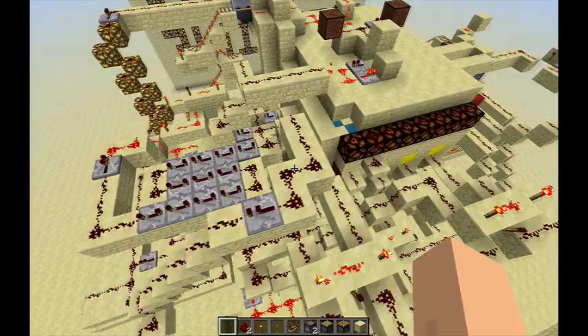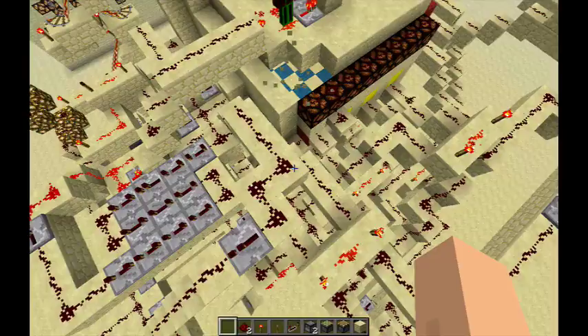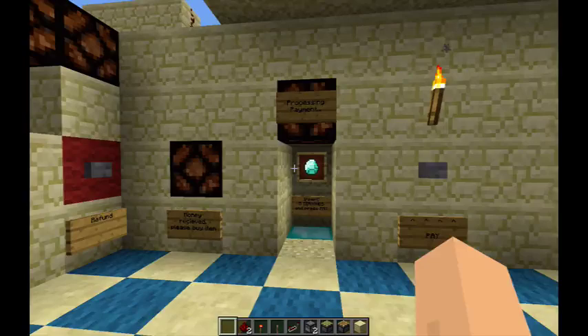This machine — we haven't labeled anything. It's really difficult to even understand what's going on. But first of all, I'm going to start at the insert five diamonds part of the project. I'm going to do this in logical order just to make it as understandable as possible.